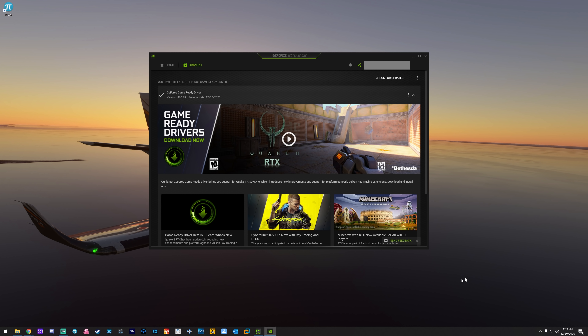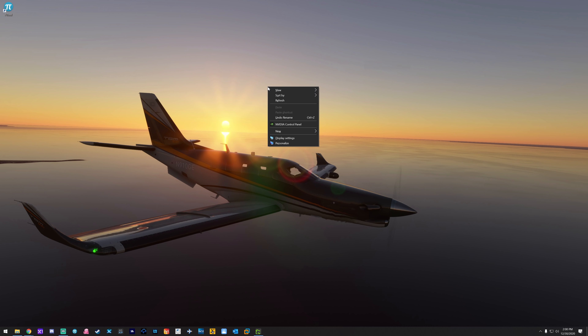After a video card driver update, a restart isn't strictly required but it is a change to the registry, and any time you make a change to the registry I recommend restarting. So at this point we've updated our graphics card drivers, set our file permissions on the executable, disabled Hardware Accelerated GPU Scheduling, and disabled Game Mode. Now let's talk about graphics card settings in the NVIDIA Control Panel.